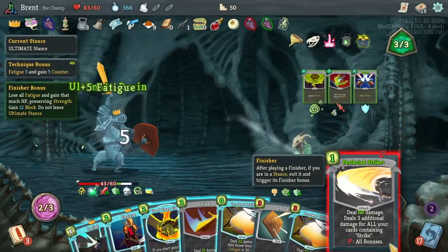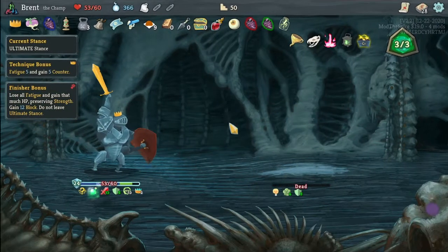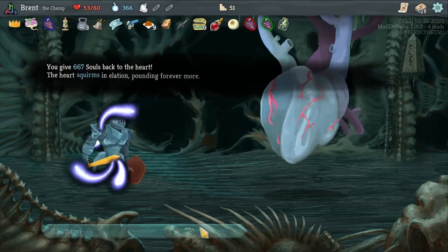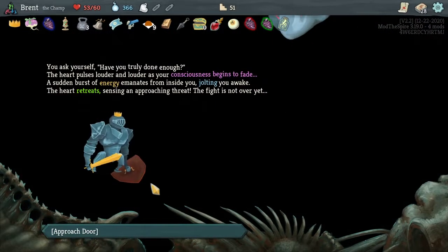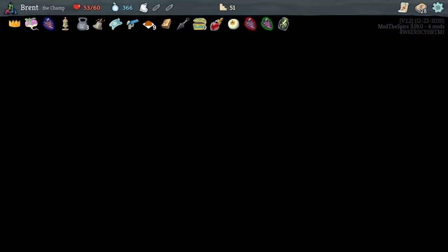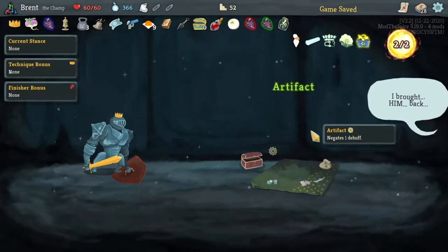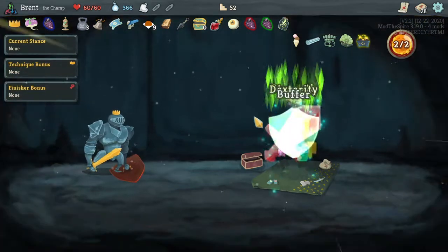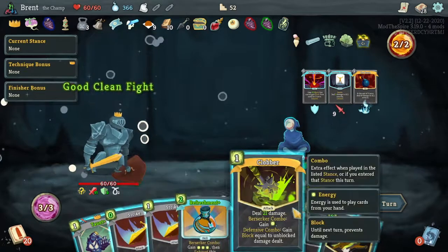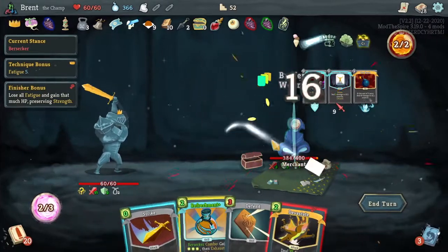I am having trouble getting into a stance, so we'll try it - it doesn't exhaust either, which is kind of why I'm thinking about it. Spice - no. I don't want to remove anything - where is that one card, Moment of Truth? It is terrible anymore. Do we have another shop? Not specifically, we have places that are shops.